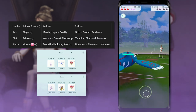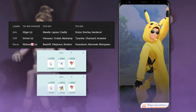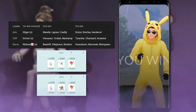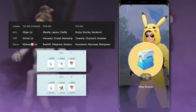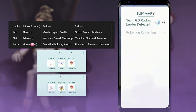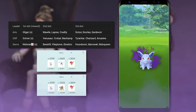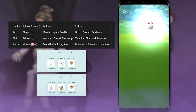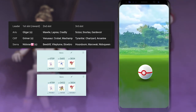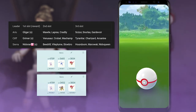When it comes to the Team Go Rocket Leaders, do keep in mind that they do actually use their shields, which is obviously very different from the Grunts. You can use this to your advantage — knowing that in any Team Go Rocket Leader or Grunt battle, they will have a delay after you or they use a charge move. You could dish out a little bit more damage before they start attacking again, and in most cases this could allow you to knock out the Pokemon before they can get off their own charge attack.